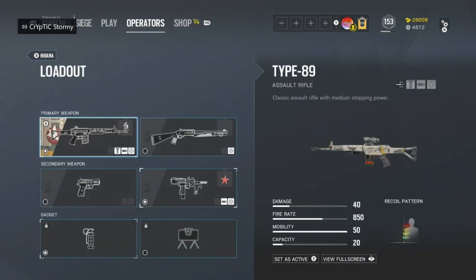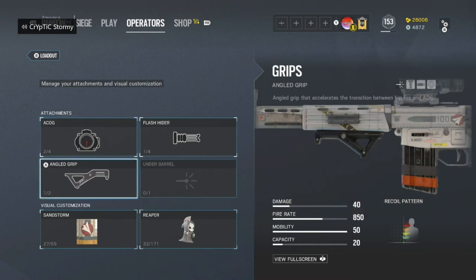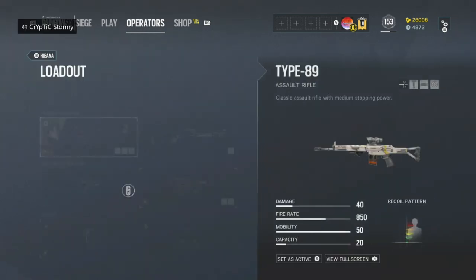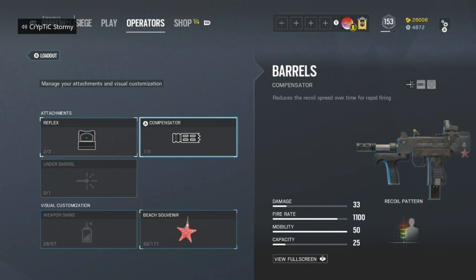The next one is Hibana. She has access to the Type-89 and the Super Shorty shotgun. I don't often use the Super Nova, but I like it with the holosight. For the assault rifle, you're going to want to use ACOG. This is the only gun I suggest using Angle Grip for, because the ADS time on Hibana's gun is so bad that you're just going to want to use Angle Grip to get a tiny bit of advantage. Then you're going to want to run Flash Hider, just because it has a very high fire rate. Hibana also has access to the Bearing 9 SMG and a handgun. For the Bearing 9, I run Reflex, Compensator because of the very high fire rate, and Vertical Grip.